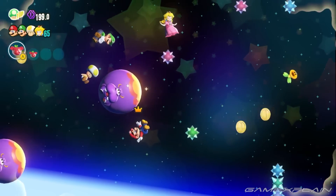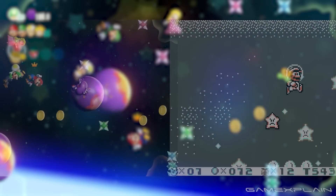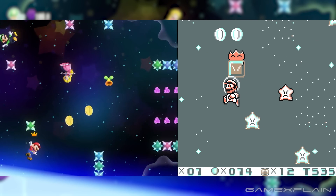Number 12. A Super Mario Land 2 reference. This space wonder effect is very similar to the space zone level in Super Mario Land 2: 6 Golden Coins, and that makes me very happy.